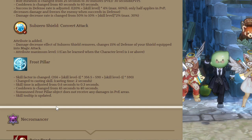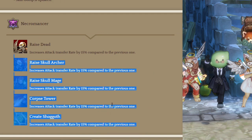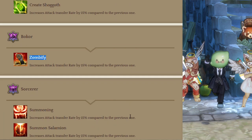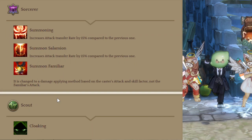For Necromancer, it's basically an increased attack transfer rate by 15% to all summons. For Bokor, it's the same — increased attack transfer rate by 15% for Zombies. Summoner 2 also increases attack transfer rate by 15% to all summons, and Summon Familiar is changed to a damage applying method based on the caster's attack and skill factor.